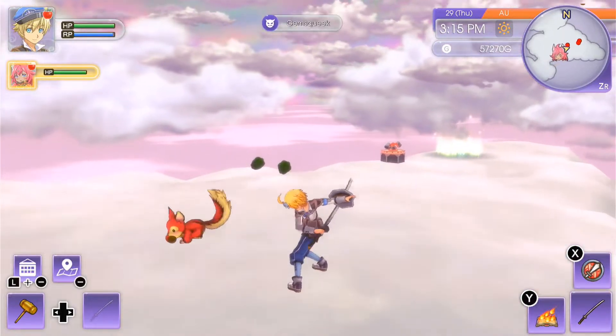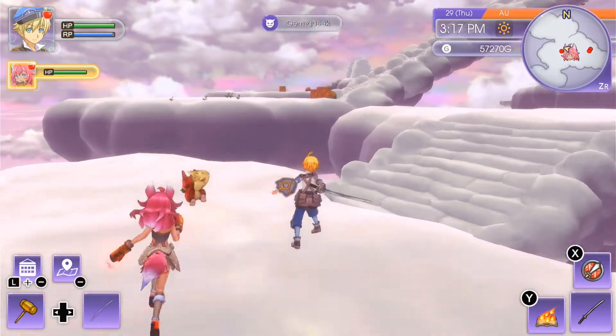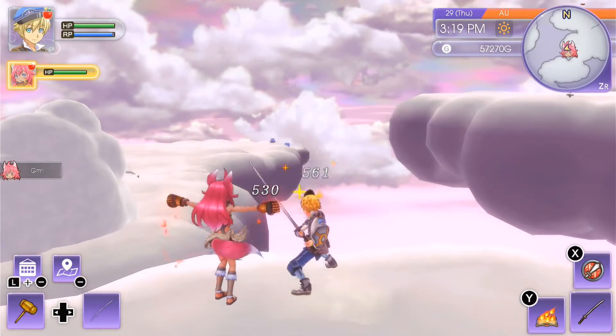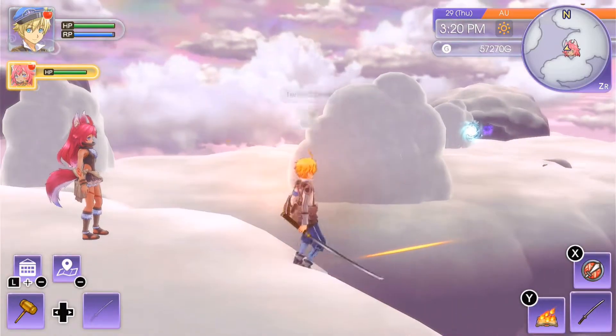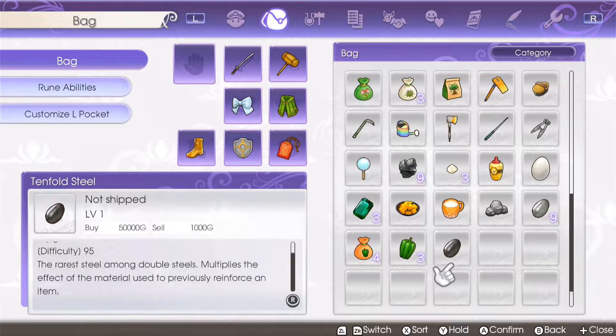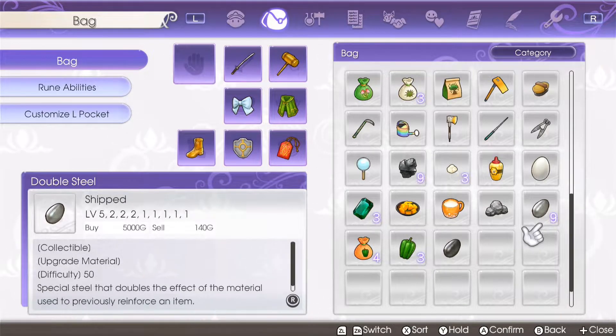Tenfold steel has the effect that when you use it on an item when you upgrade it, it will gain eight times the amount of the item you used on it previously. So if you use an item that gives you one extra attack, and then you use a tenfold steel after that, it will give you eight attack. If you use the double steel, it will give you two attack.